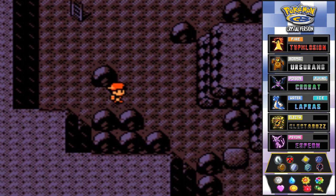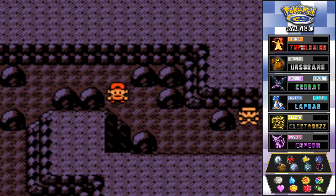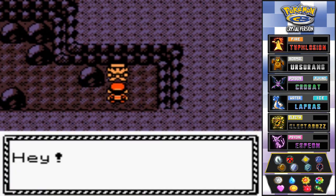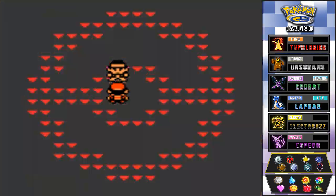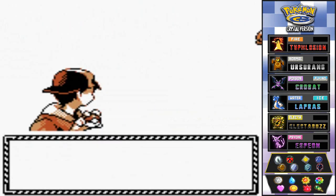This leads us back to the exit — not touching that just yet. And would you look at that — we found the guy we needed to find! He's like 'Hey, I'm the Karate King. I train alone here in the dark. You — battle with me!' Didn't they say the Karate King was in Mount Mortar? We finally found him!